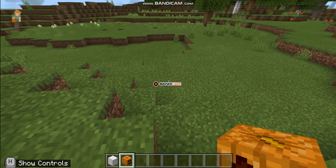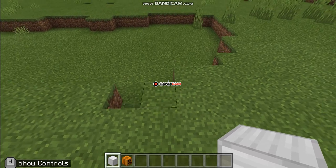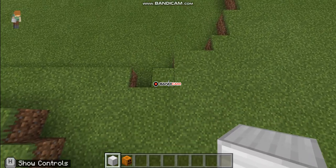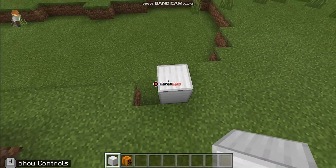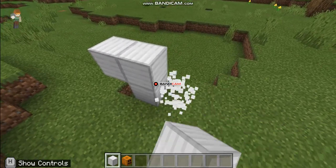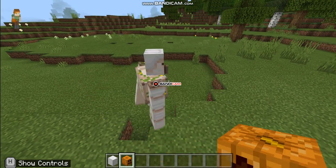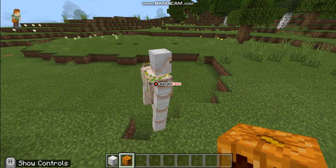Hey guys, my name is Arwen, welcome back to my channel. Today I'm going to show you how to make an iron golem in Minecraft. First, you just need to put a block of iron — actually four — in this structure, and just put a carved pumpkin in the middle. This is how you make an iron golem.